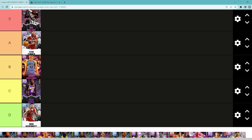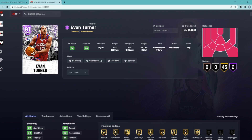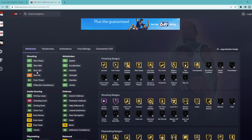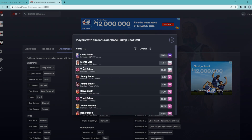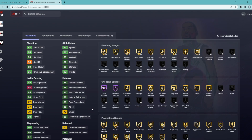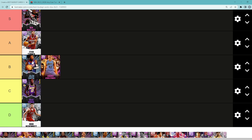Evan Turner is easily going to be an A tier budget card. He is a super elite point guard for his price — around 5,000 to 10,000 MT. He's a small forward/point guard, 6'7" with a 6'8" wingspan, 89 three-ball, 94 mid-range, 90 speed, 90 acceleration, decent defense all around, 85 driving dunk, 90 speed with ball, 86 ball handle. The big thing about this card is the animations — he has the shifty dribble style and Base 22 jump shot, which Chris Mullen, Trae Bailey, and Jimmy Butler also have. It's on quick release timing which is super good. Evan Turner is a really good budget card and I do think he is A tier.